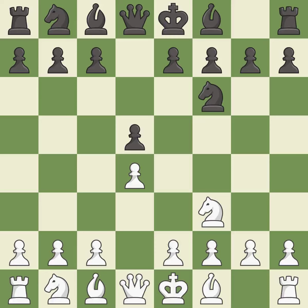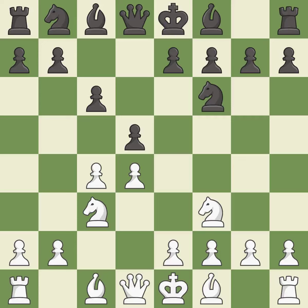D5 gains space in the center and controls the E4 and C4 squares. C6 supports the D5 pawn and allows the queen to develop on the queen's side. NC3 attacks the D5 square and starts to fight for the E4 square. DXC4 captures the C4 pawn and opens up the center. A4 stops the B7-B5 advance, which would have allowed Black to keep the C4 pawn.